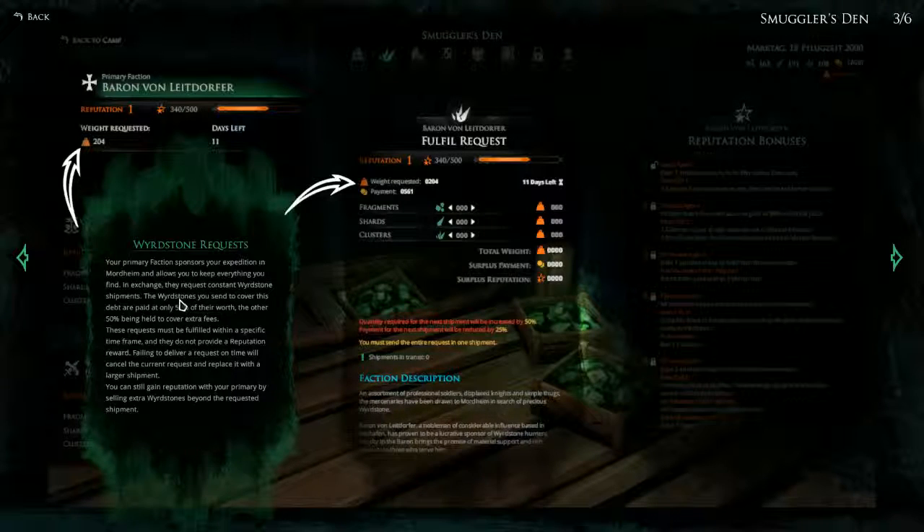Wyrdstone Requests: our primary faction sponsors our expedition and allows us to keep everything we find. In exchange, they request constant wyrdstone shipments. The wyrdstones you send to cover this debt are paid at only 50% of their worth, the other 50% being held to cover extra fees — that's a pretty steep fee. These requests must be fulfilled within a specific time frame and they do not provide a reputation reward. Failing to deliver a request on time will cancel the current request and replace it with a larger shipment. You can still gain reputation with your primary by selling extra wyrdstones beyond the requested shipment, so only everything above the quota counts towards reputation.